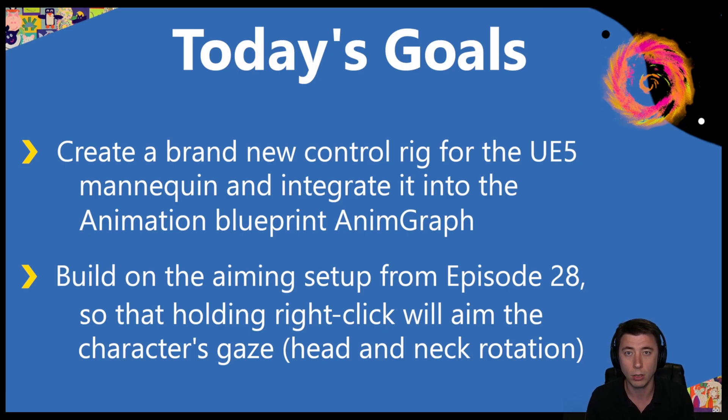In episode 30, the fireball episode, we set up functionality so I could hold right click and aim the character in a particular direction, but it was specifically just for the upper body and didn't do anything with the head and neck. Realistically if the player's turning their upper body toward whatever they're looking at, they'd also turn their head and neck. To solve this I figured it's the perfect use case for building a control rig from the ground up. It's very simple, and we'll integrate it into our anim graph so whatever animation is playing, it'll seamlessly blend with our control rig.